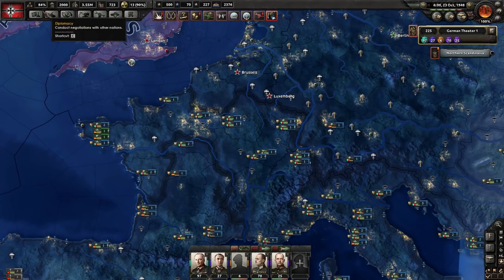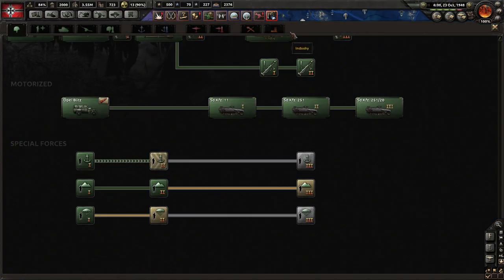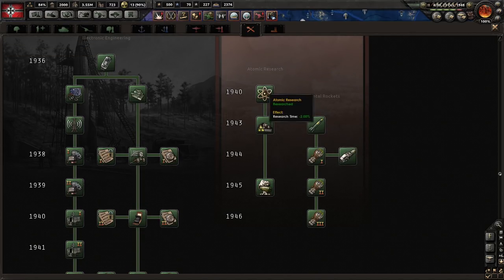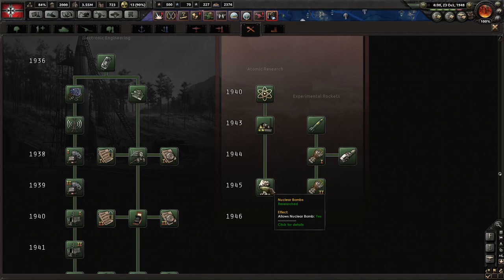To get an atomic bomb, first you have to go into your research tree and go all the way to the right-hand side, which is engineering. You can see the atomic research tree — it starts with basic atomic research, then nuclear reactors, and finally in 1945 you are able to unlock the nuclear bomb.